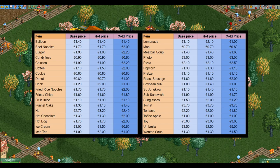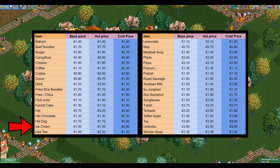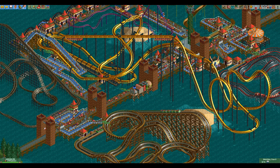Here is the full list of all items and their base prices under normal, hot, and cold temperatures. Some items like the balloon don't change at all, while others like ice cream change a lot depending on the temperature. The item with the highest base price and hot price is the t-shirt at €3.70, and the item with the highest cold price is the umbrella at €5.00. There is a link to a spreadsheet made by DirkLink with all this and more info in the description.